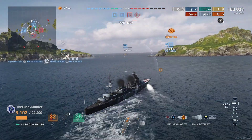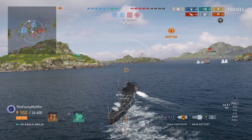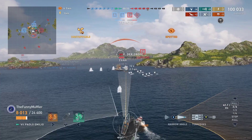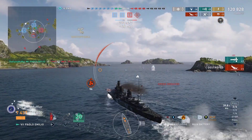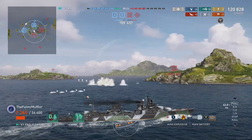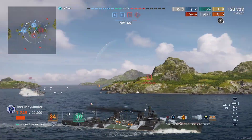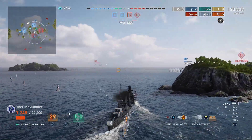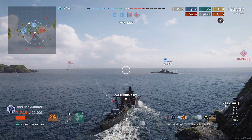Should only take one, maybe two torps at the most. He's not looking at us — his secondaries are going to take a couple of potshots on us and chip a bit of our health away, but it's too late. I fire the third salvo and that was just overkill really. Torps away — one devastating strike. 22 main battery hits, 120,000 damage with 10 torp hits, 4 floods, 2 criticals, a base cap, and 3 kills. I think we really pulled our weight this game.